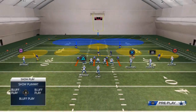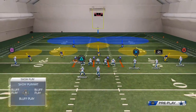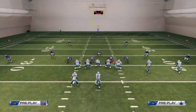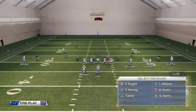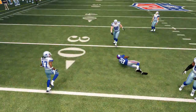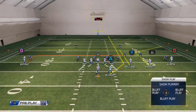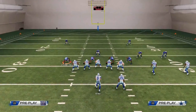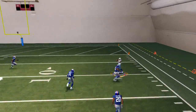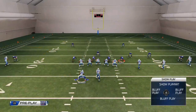Your opponent will likely stop dropping back and use cover two sink, which probably gives them the most success. They may drop Pierre-Paul in a man assignment against Dez Bryant, man up Tuck on Williams, and man up Joseph on Murray throughout the zone. If they do that, it gives you more time in the pocket and you can pass lead the corner route up. That separation on the corner route is the best case scenario.